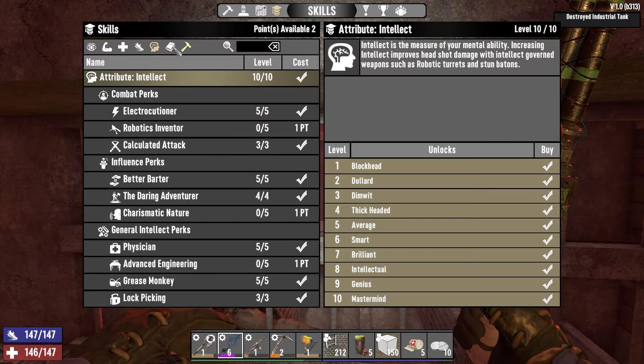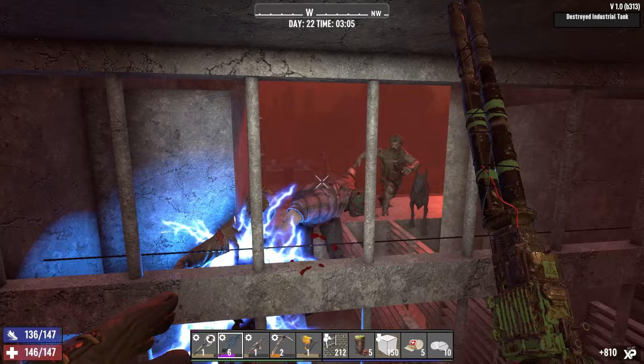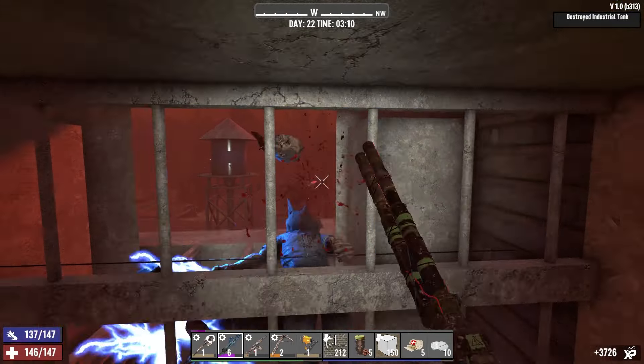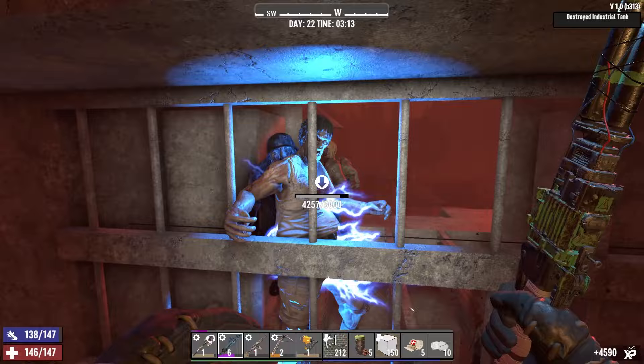Are we maxed on better barter? Yeah we did that earlier. Robotics inventor here we come! Once we've maxed out robotics inventor we'll start using the turret — the turrets are really going to help at tier fives and sixes.